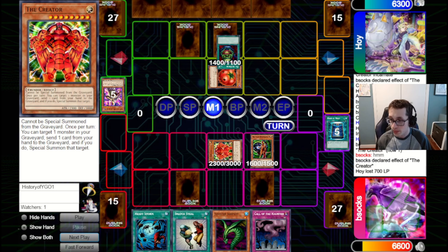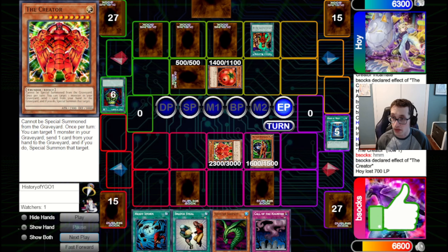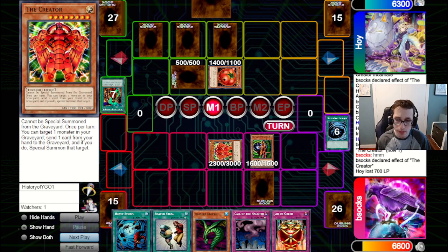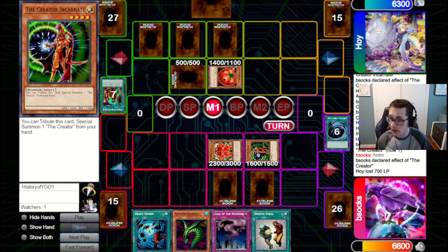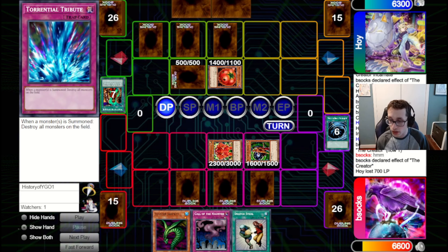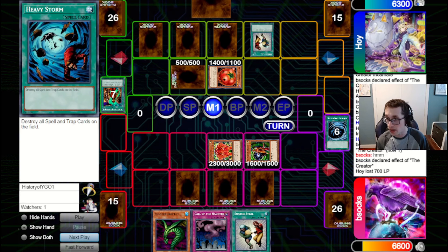They've got a Pot, draw two, set one, set another, set another, then go for Mirage — that's very annoying, but we've got MST for the Mirage. Now we're feeling better about this. We probably could Heavy Storm the board if we wanted to. Instead, we're just going to switch the Creator Incarnate to defense, set a Jar, set a Heavy, pass back to them. This baits them into potentially setting even more back row. If they do try something, we do have the TT. Then we can Jar and Heavy them on the crackback.